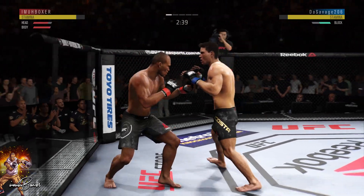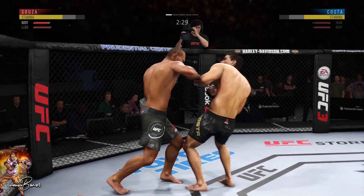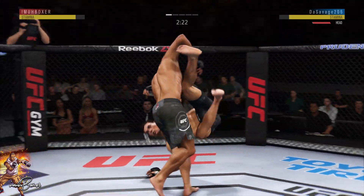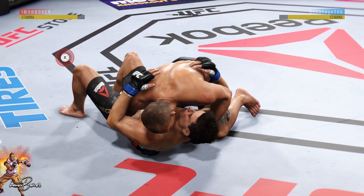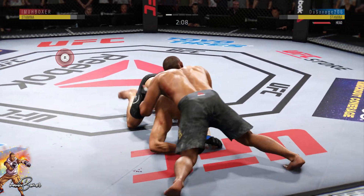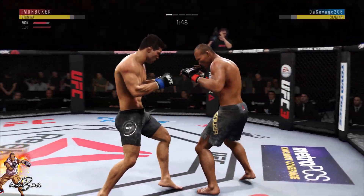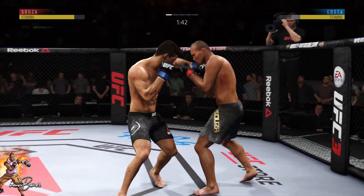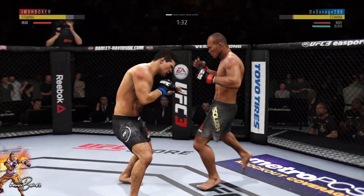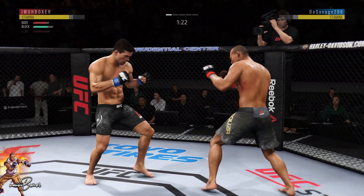I mixed it up and went up high but paid the price — you're going to get hit sometimes, but you have to use those opportunities. I feel like he's getting the better of me on the feet, so let's take it to the ground. Jacare has a 95 ground rating whereas Palacosta is only in the mid-80s. The game plan is: try to catch those knees and kicks, take it to the ground, match body shot for body shot, and if I can't catch it return a body strike of my own without falling too far behind in stamina.